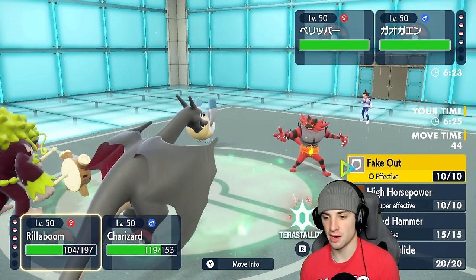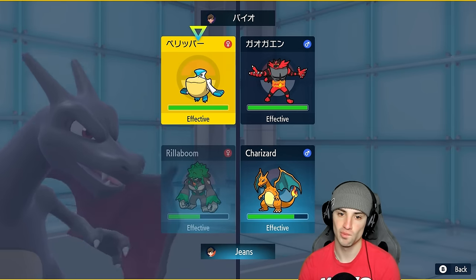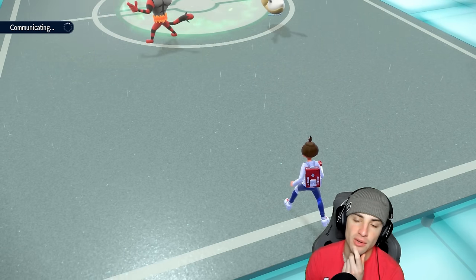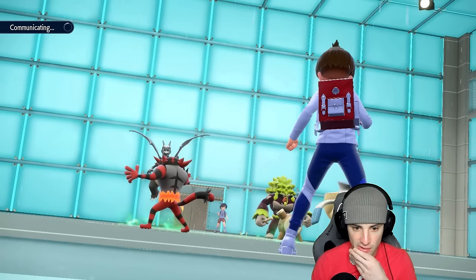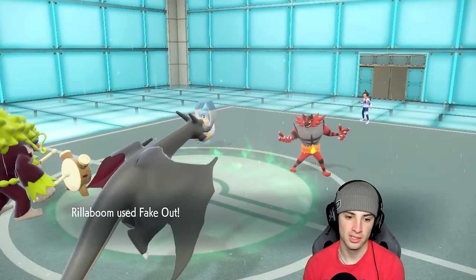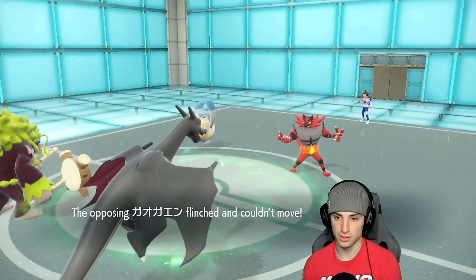Fake Out goes into Pelipper. I think they might swap Pelipper here. I decide to Fake Out Incineroar and throw Scorching Sands into the Pelipper slot. They might swap Pelipper — I think if anyone swaps it's Pelipper. Even if they stay, I can get Groudon back out. Incineroar doesn't have Protect, so that Scorching Sands connects and does nice damage. Pelipper gets the Protect. Rillaboom drops the Fake Out; Scorching Sands KOs — awesome, great news!